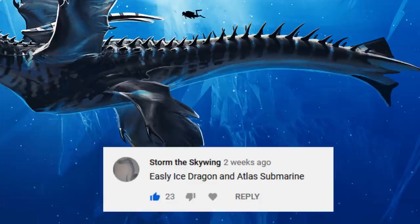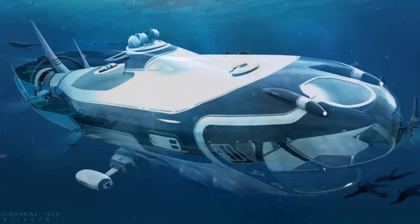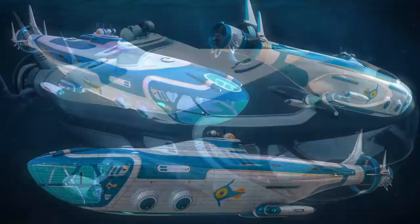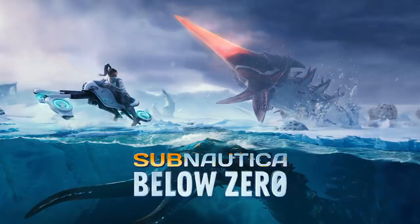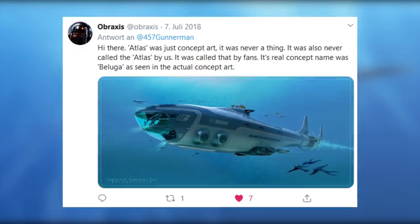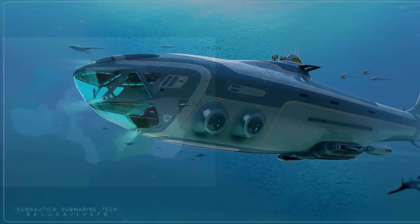At number 9, we have two very familiar suggestions by Storm the Skywing: the Ice Dragon, which was actually originally planned for Below Zero, and the Atlas. The Atlas used to be concept art for the original game which never got used, but due to its size and cool looking design, the community has requested it for a long time. Modders actually tried implementing it with a mod, but that sadly failed. So the community was left dreaming. With Below Zero being in development, you could get your hopes up, but I wouldn't recommend it. The devs have said multiple times they won't implement it due to its size in comparison to the map size, and Below Zero's map is actually even smaller.